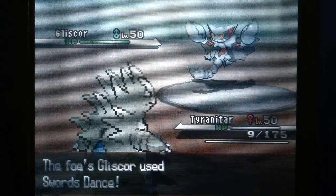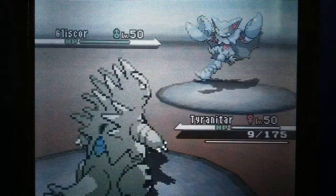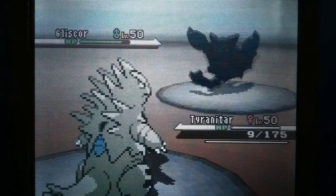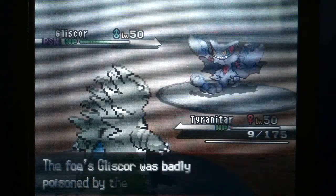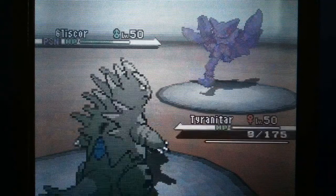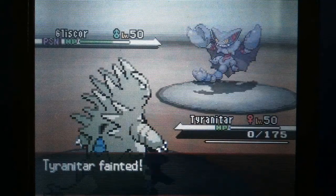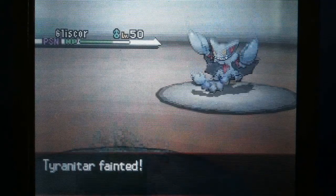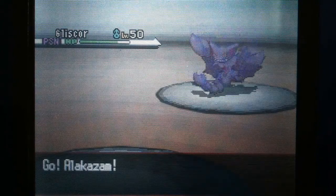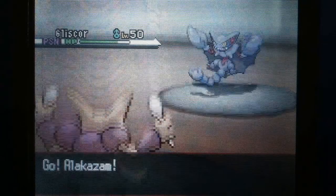Then he reveals he has a Gliscor, which gets up to Swords Dance. I go for Stone Edge but it doesn't do that much considering it's neutral. Then he uses Facade on me, which I think is a pretty cool move to have on him, and the Poison Heal is going to be a real pain.